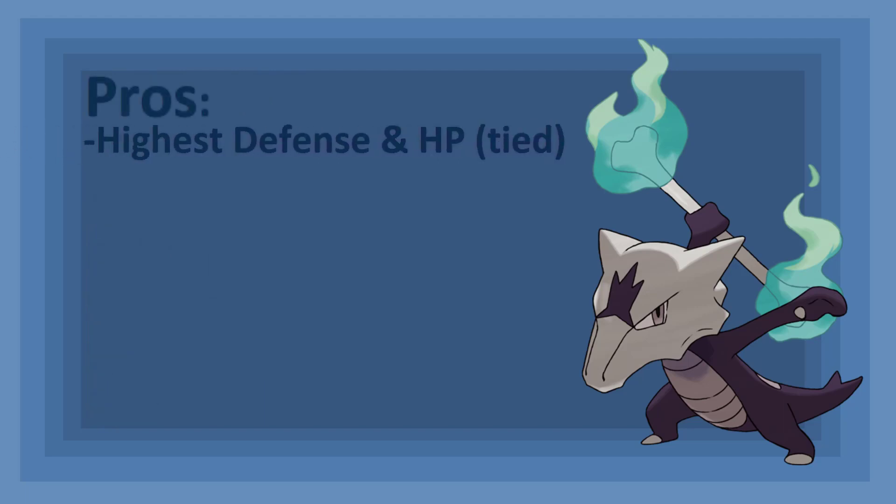Alolan Marowak has the highest Defense of the Fire Ghost Types, and ties with Chandelure for the highest HP. This gives it substantial bulk against physical attackers. Alolan Marowak has two especially useful abilities in Lightning Rod and Rock Head. While its third ability, Curse Body, can help in a pinch by potentially disabling an opponent's move, it's way too situational to pick over the other two.